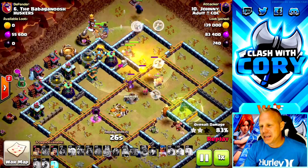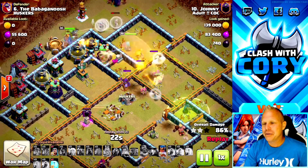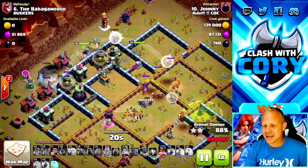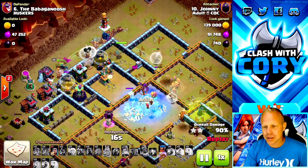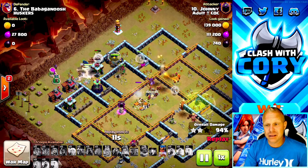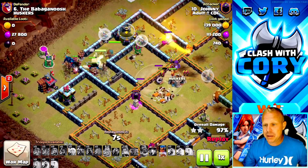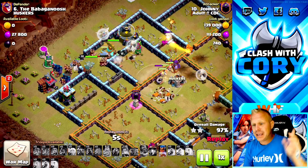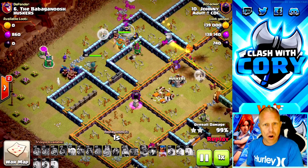The queen's going down at this point but there isn't much base left. We still have Super Wizards alive with the healer, and a Royal Champion coming in on the backside — she still has her ability unused. These defenses don't pose any threat to her whatsoever. Johnny obviously had a little funneling fail and still annihilated this base. Look how many Pekkas are still alive — he's got healers, Royal Champion, king, and he swags a Royal Champion ability. Are you kidding me?